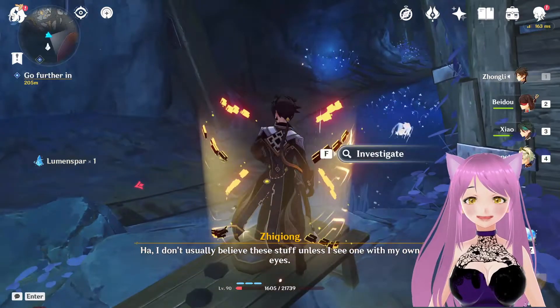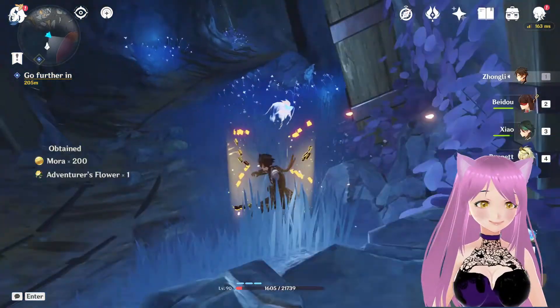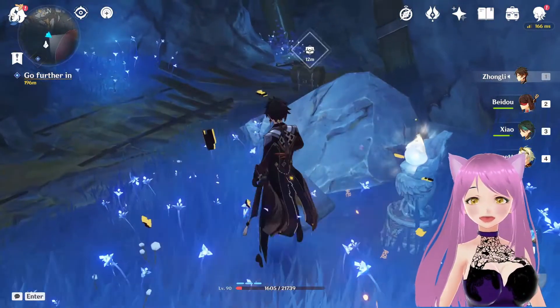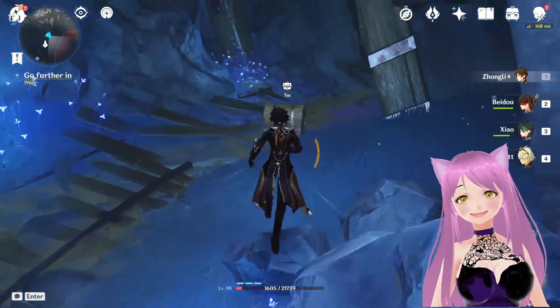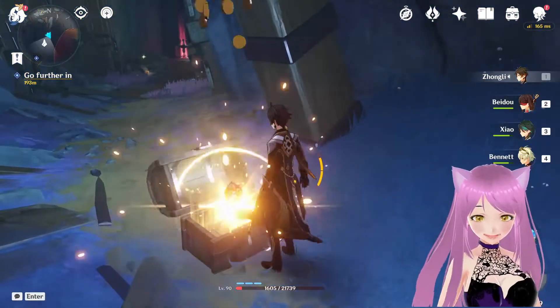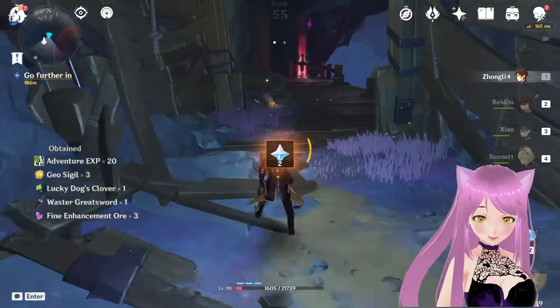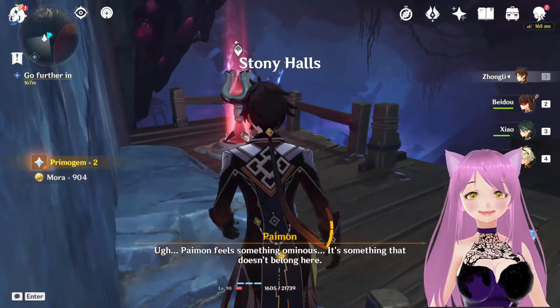There we go — Zhongli is here. Investigate — adventure's flower. I got this common chest, not bad! And there's a teleport waypoint — my new waypoint unlocked. That's the best part.